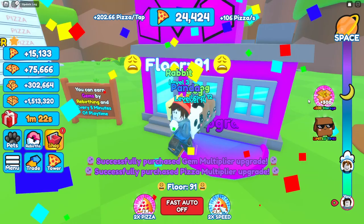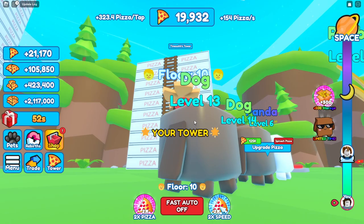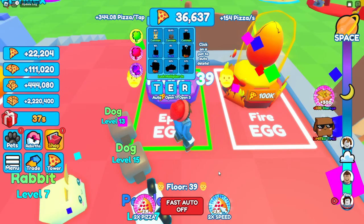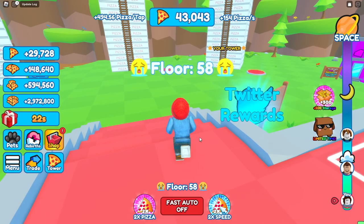We hit 50,000 and this upgrade gives us 10 times pizzas per tap plus 15 pizzas a second, putting us up to 300 pizzas per tap. We watch the floor rise and buy new pets - the two dogs aren't that strong - so we get a deer and a lizard: 6.5 times, 7 times, and 6.2 times respectively. We're almost up to 500 pizzas per tap and already close to 100,000 for the next pet.